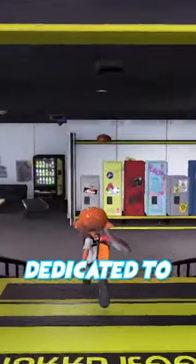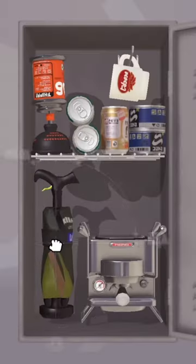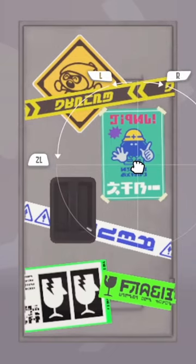Lockers are a new feature that we're going to be getting in Splatoon 3. In the lobby, there's going to be a whole room dedicated to lockers of people you've recently played with. You'll have your own locker where you can put different items you unlock in them, and there are also stickers you can decorate it with.